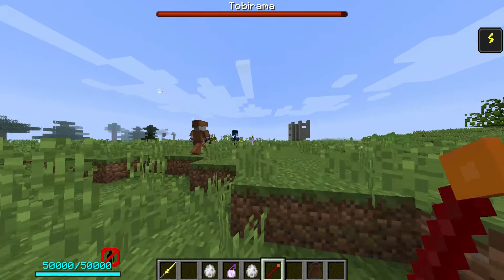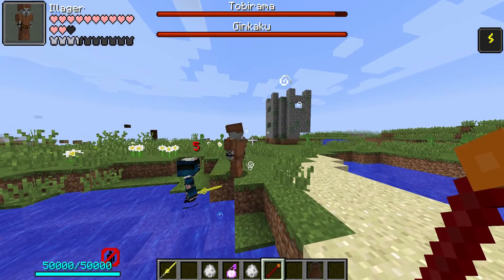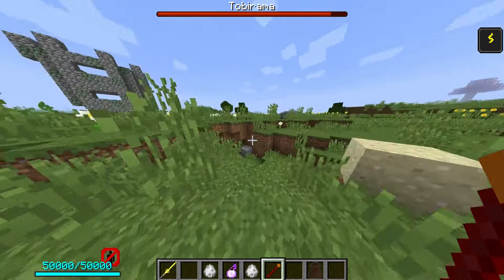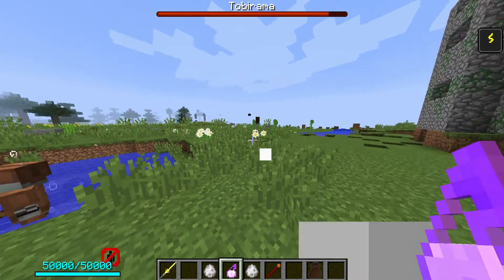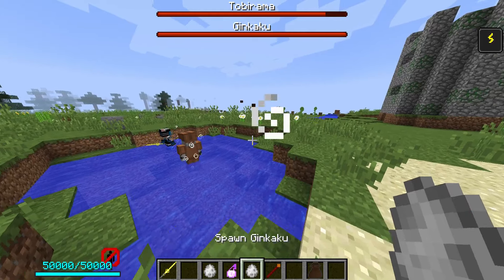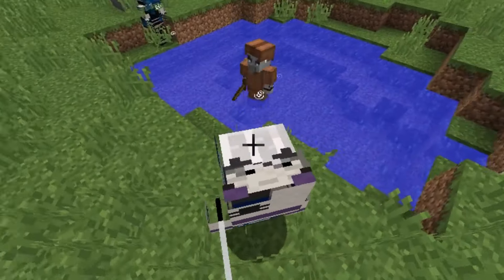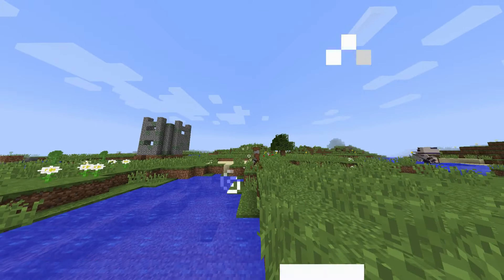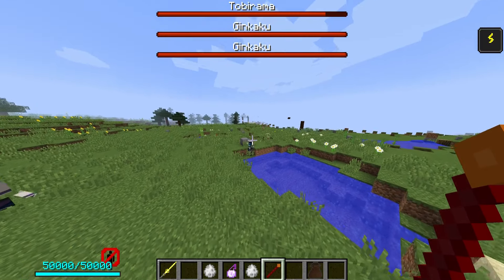Now you can definitely see why I didn't want to do a video about every single one of these individually - there's just not enough in these mods yet. If they get updated I'll look at them in more detail, or if I've missed something feel free to tell me. Testing the shocked shuriken on him - it doesn't slow me down and he doesn't do any damage either. And there's Ginkaku - again a messed up texture, and similarly not fully implemented.